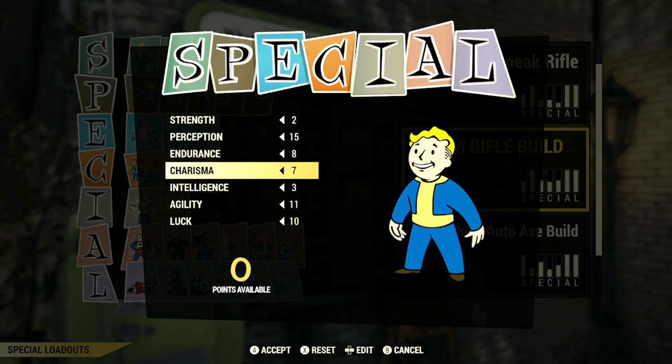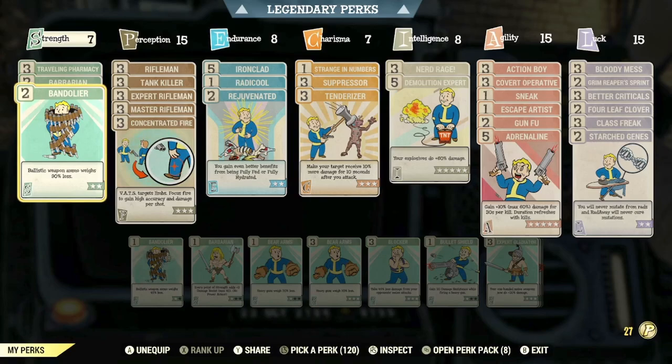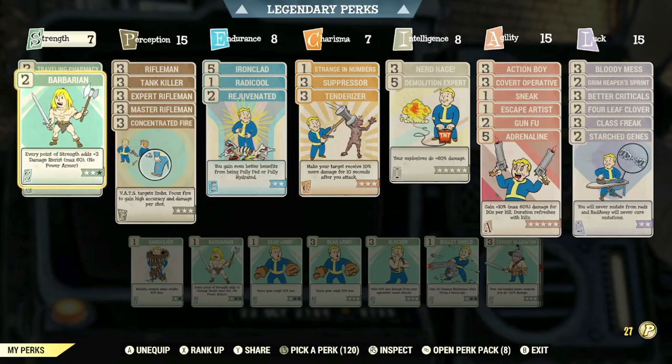With the perk cards, we have the following. We've got max rank of Bandolier, so that your Ballistic Weapon Ammo weighs 90% less. We also have rank 2 of Barbarian, so that every point of Strength adds plus 3 damage resistance while not wearing Power Armor. And we've got max rank of Travelling Pharmacy.